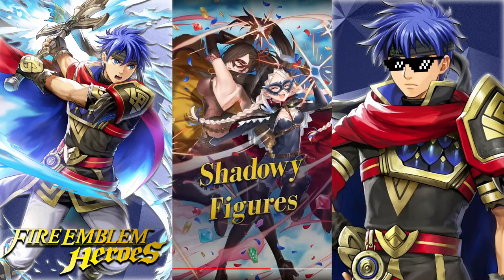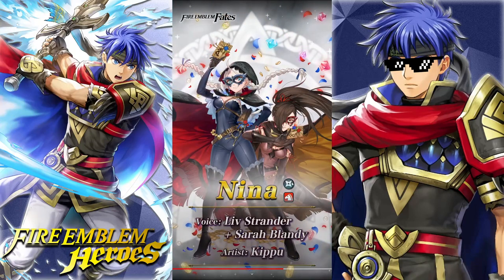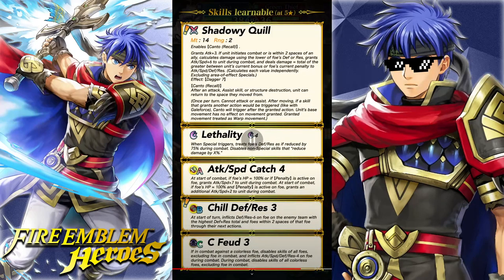And finally we have Nina over here. I love the way she's smiling there — this is the look of a girl that enjoys her yaoi. And then we have Kagero there; I don't know why Kagero is there, but probably to sell more of this unit. They are a Dagger Cavalry type. They're hiding her book — they made it very apparent she was reading yaoi in the Feh Channel, so I guess maybe they censored it for YouTube. Shadowy Quill: 14 Might and 2 Range, enables Kanto Recall, grants Attack up 3. If unit initiates combat or is in 2 spaces of an ally, calculates damage using the lower of foe's Defense or Res, grants Attack and Speed up 6 to unit during combat. Calculates each value independently, excluding AoE specials.